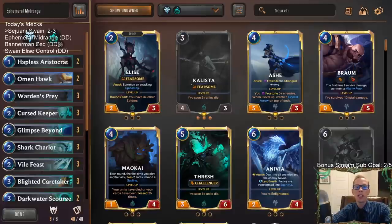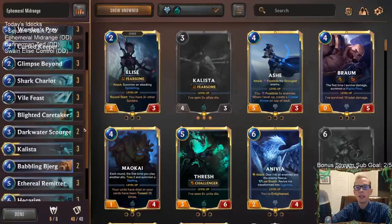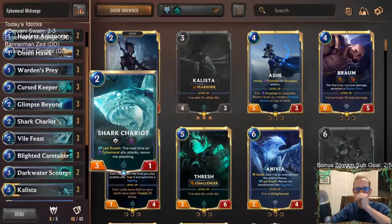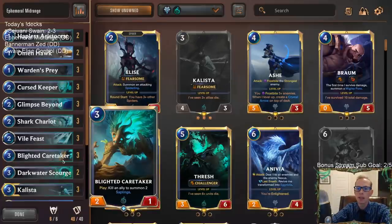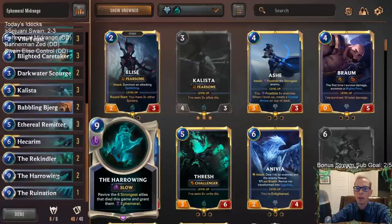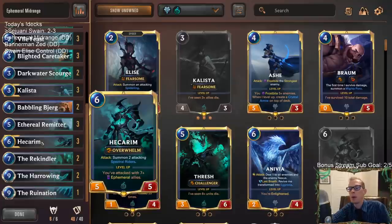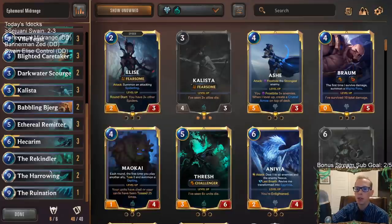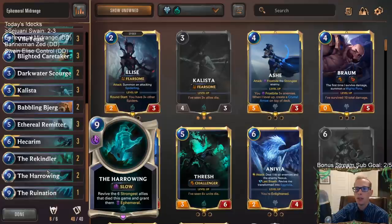Welcome everybody on Twitch chat and YouTube for some ephemeral midrange. This deck revolves around ephemeral stuff - we have some Shark Chariots, some Blighted Caretakers, a couple Dark Water Scourges - but we have a really powerful top end. The reason we have a few ephemerals is because of Hecarim, being able to level him up once we attack with seven ephemeral allies, and of course the Harrowing. Harrowing with Hecarim is super powerful.